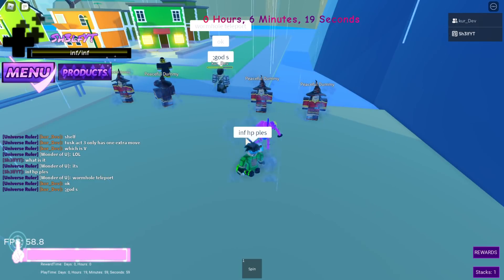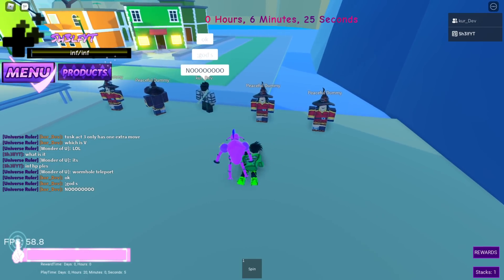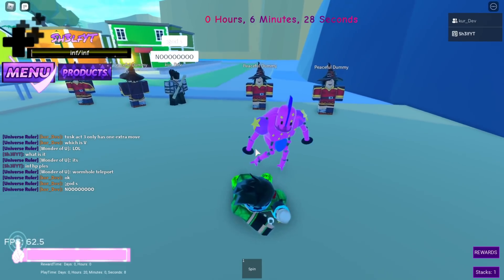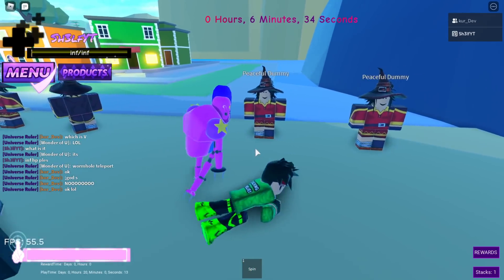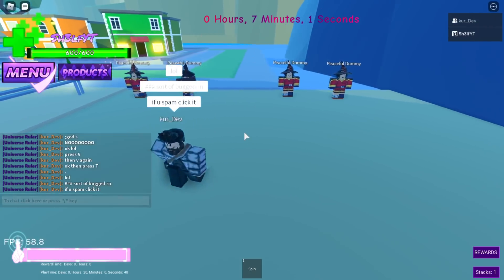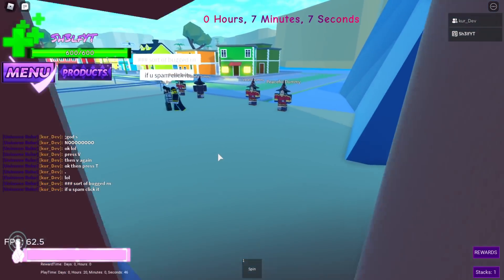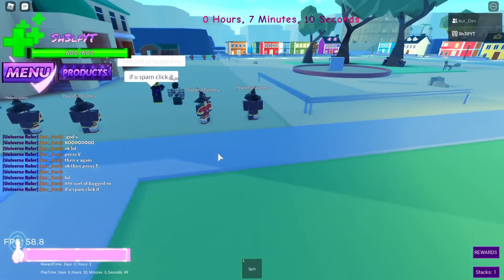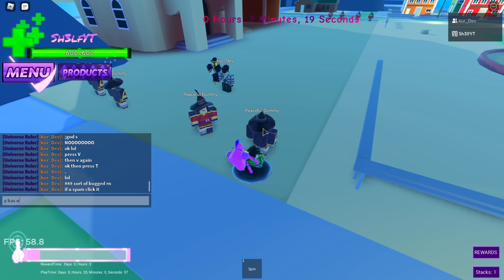Tusk Act 3 only has one extra move — I thought it would have more and I'm a bit disappointed. The new move is V: you press V and you can move around underground, then press V again to pop up behind your opponent and start blasting at them. That's pretty neat, though apparently there's a bug with it that needs to be fixed.